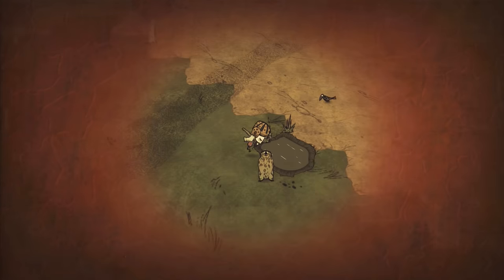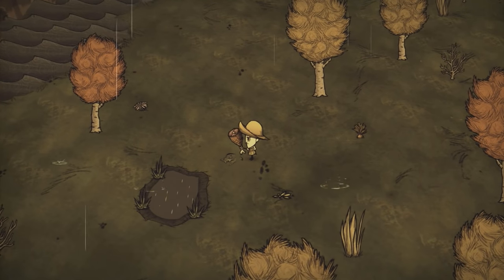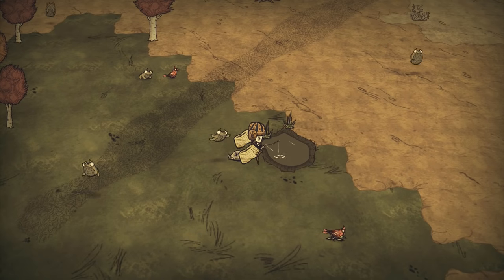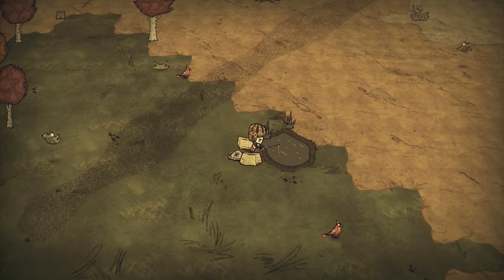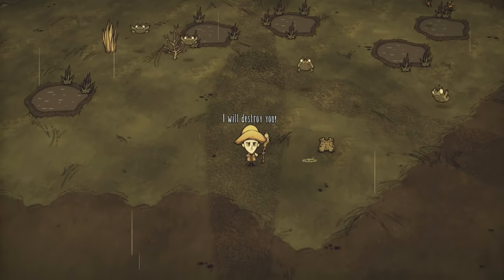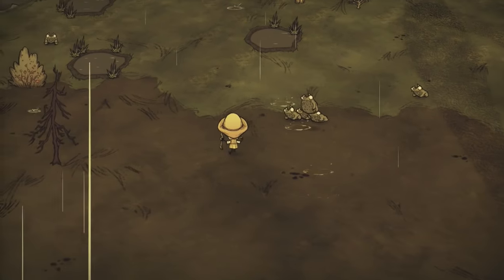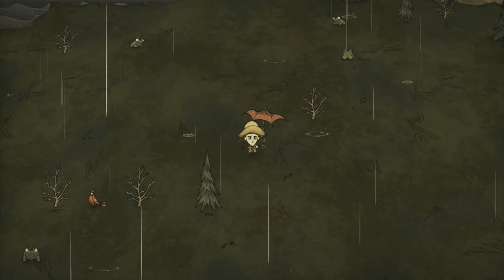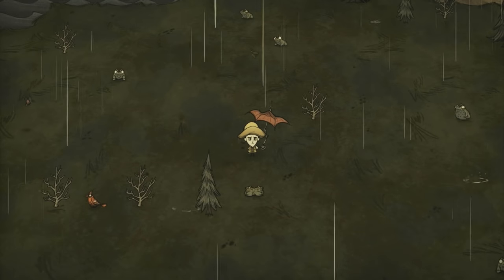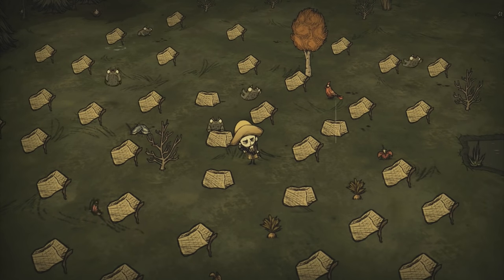Remember those frogs that would not let you fish in peace? Let's take their legs. Like spiders, they are caught with rabbit traps, so placing one or two near you while fishing could yield extra meat. Since frogs spawn only one or two near ponds during daytime, you may think they aren't a reliable food source. But every spring the world gifts you with frog rain, so they're going to be on the menu whether you like it or not. You could set traps all over the floor to take advantage of the windfall.